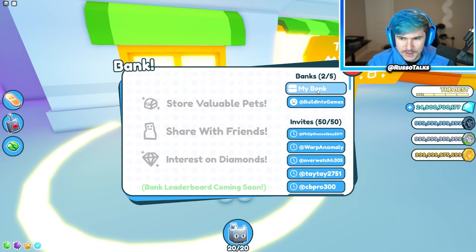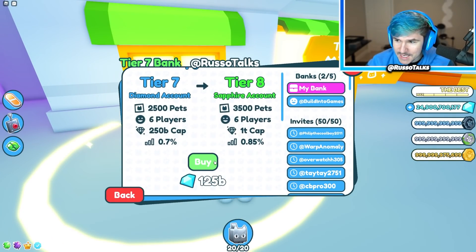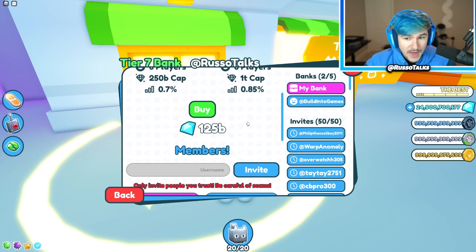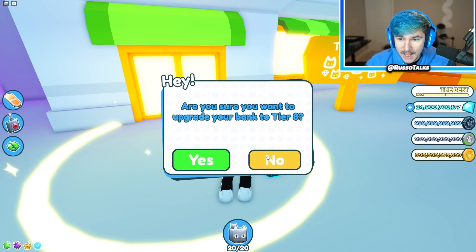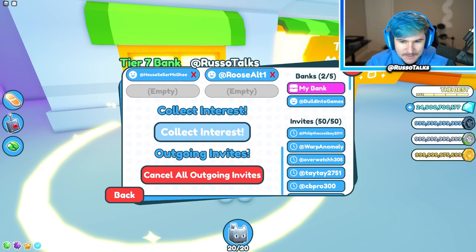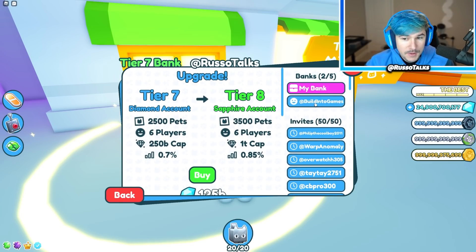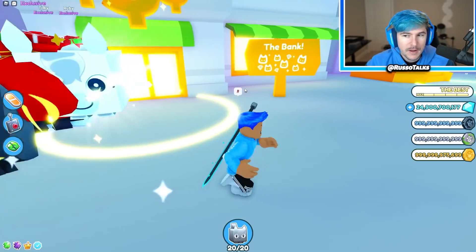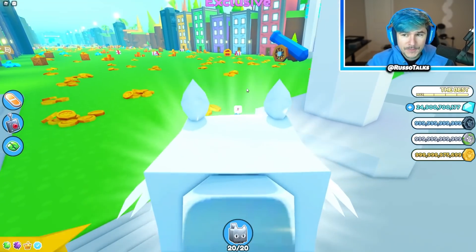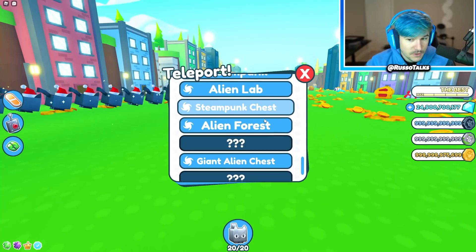Let's start by upgrading the bank right away. We can buy it immediately for... oh, that's expensive. And you can't actually buy it with Robux, I don't think. It doesn't really increase much that I'm using, and I don't have $125 billion. So I'm not going to upgrade my bank just yet — we'll come back to that.